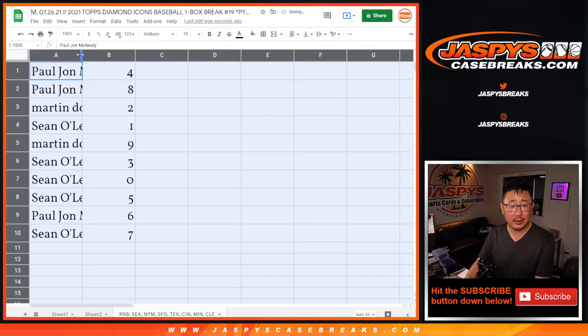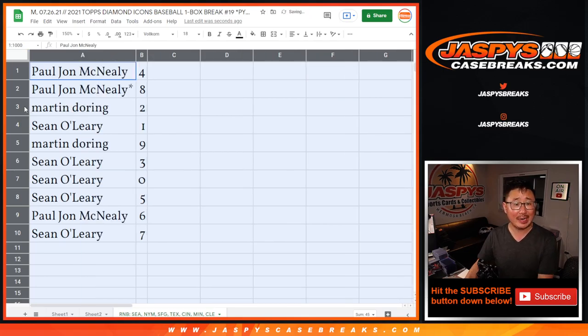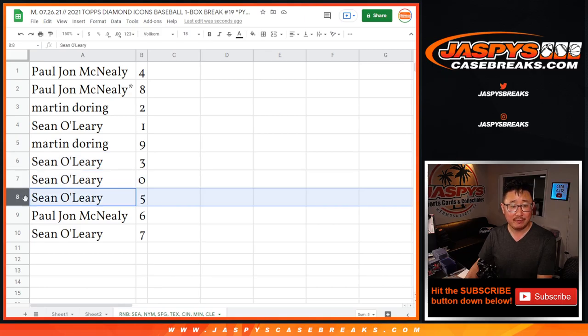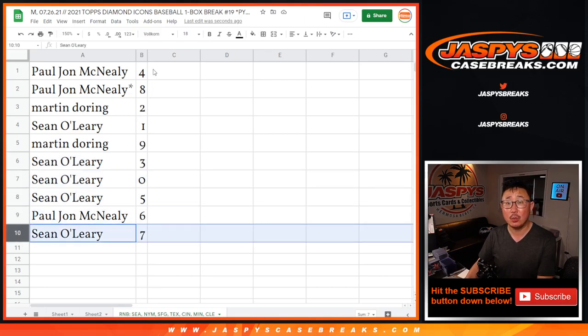All right, let's do it that way. There we go. PJ: four and eight. Martin: two. Sean: one. Martin: nine. Sean: three. Zero: five. PJ: six. Sean: seven.